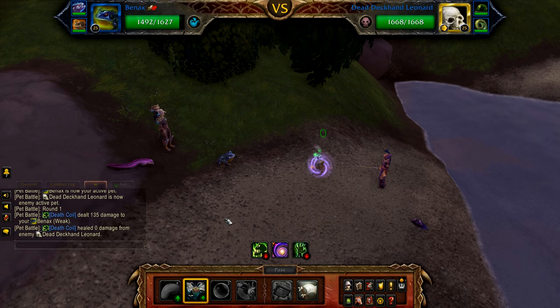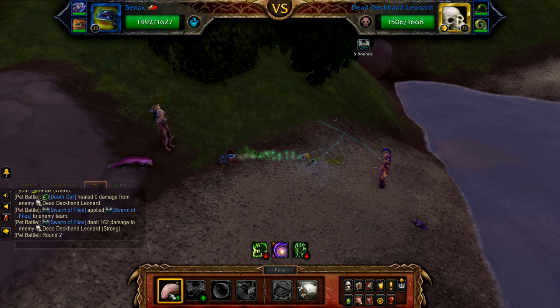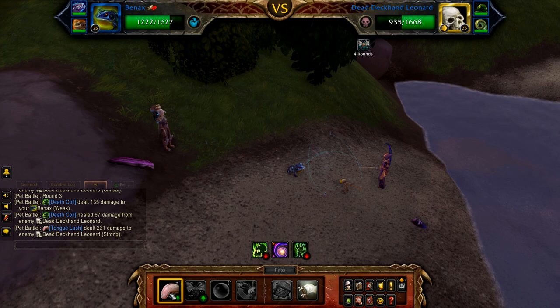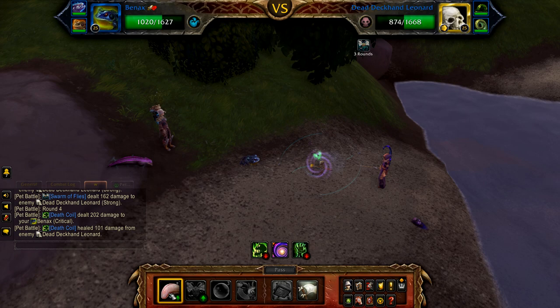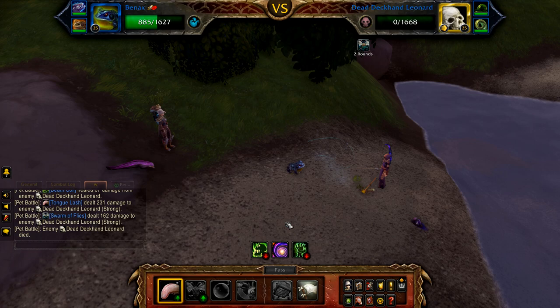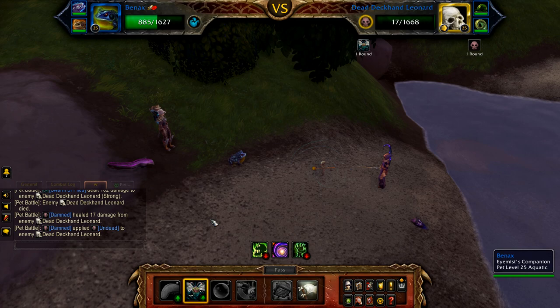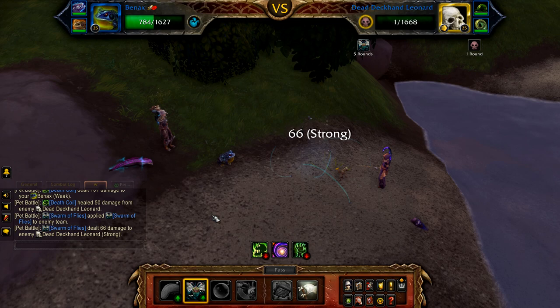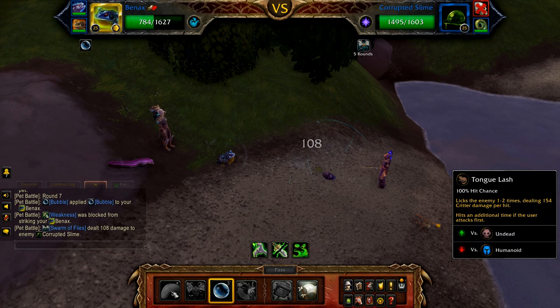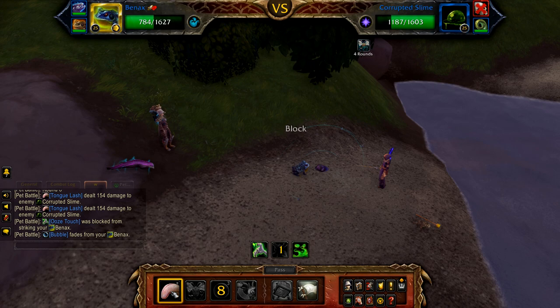Start with Bainax and cast swarm of flies, then use tongue lash until Leonard enters his undead round. If Leonard forces you out with sweep, continue casting tongue lash with your backup frog until Leonard enters his undead round. Once Leonard enters his undead round, refresh swarm of flies. Once Leonard is defeated, the corrupted slime enters — cast bubble, and then use tongue lash until the slime is defeated.